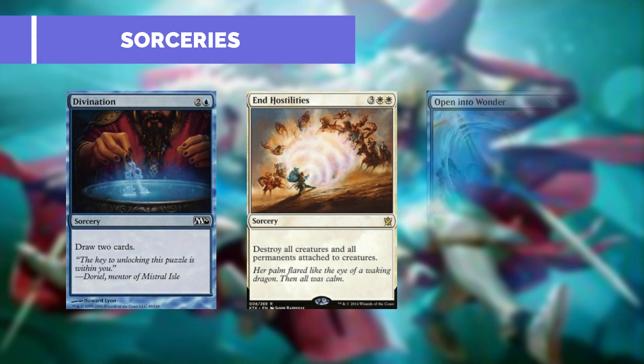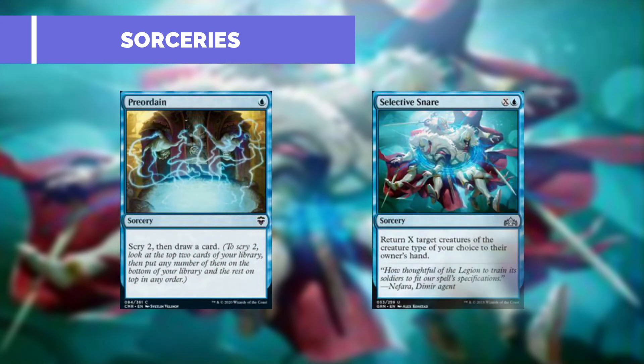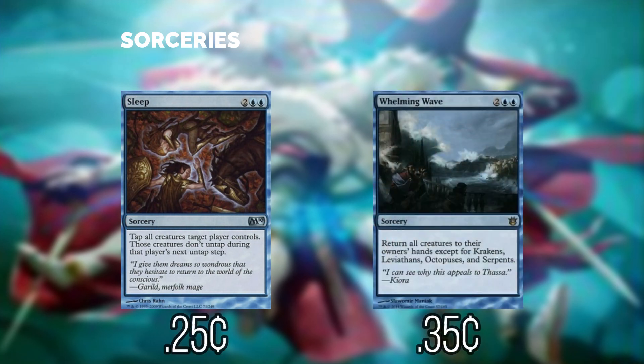Open into Wonder: X target creatures can't be blocked this turn, and until end of turn whenever those creatures deal combat damage to a player we draw a card. Preordain allows us to scry two then draw one. Selective Snare keeps tribal builds in check — we can return X target creatures of the creature type of our choice to its owner's hand. Sleep taps all creatures target player controls and those creatures don't untap during that player's next untap step. And Whelming Wave returns all creatures to their owner's hands except for Krakens, Leviathans, Octopuses, and Serpents.